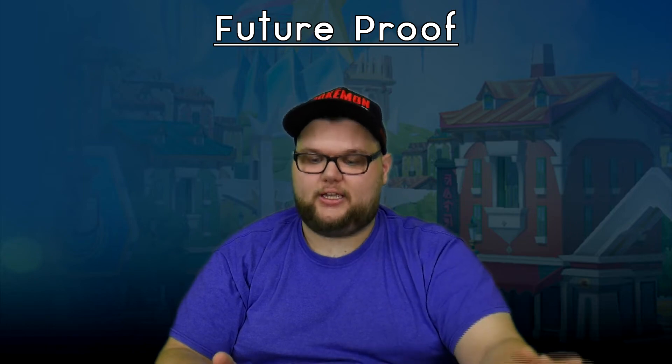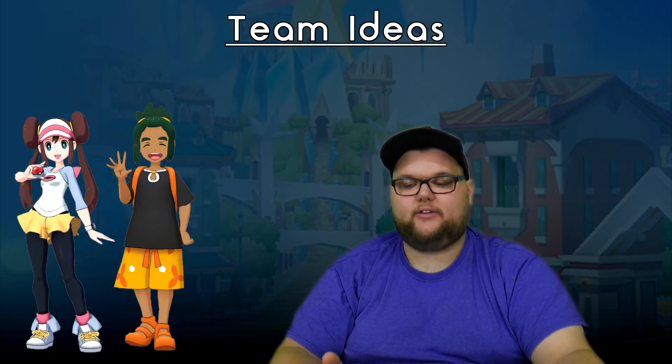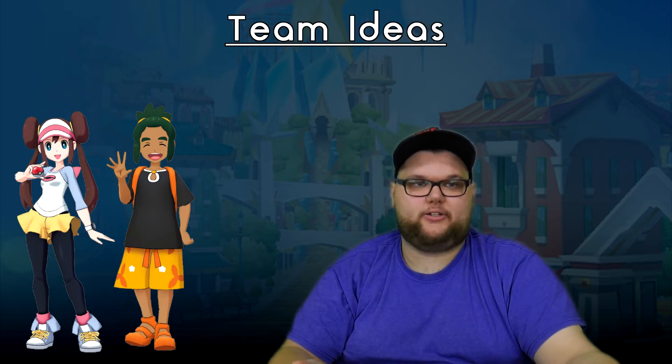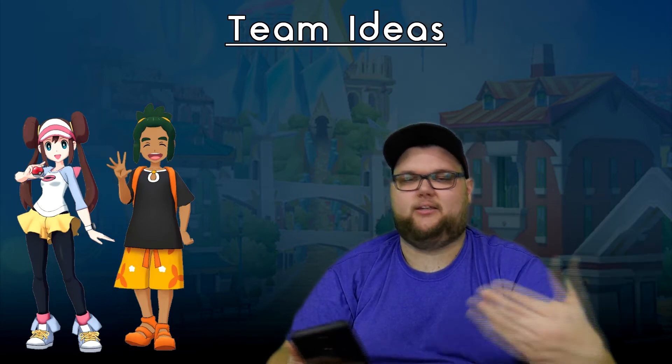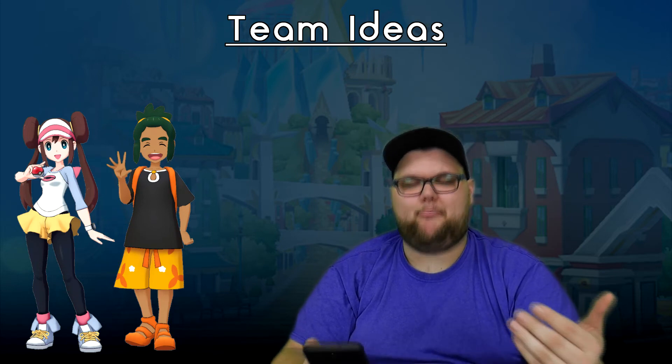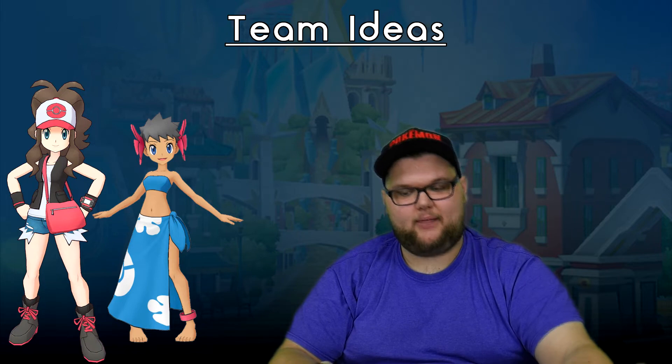As for interesting team ideas, I have two solid ones and one that's kind of a cop-out. First: Special Attack buffs and regen. Rosa with any special attacker like Hau or Karen — pretty obvious why they work. Allow the striker to shine by buffing tons of Special Attack, having X Regen All to keep the team healthy, and bar regen on Rosa to keep the team moving. It's going to be a powerhouse setup.